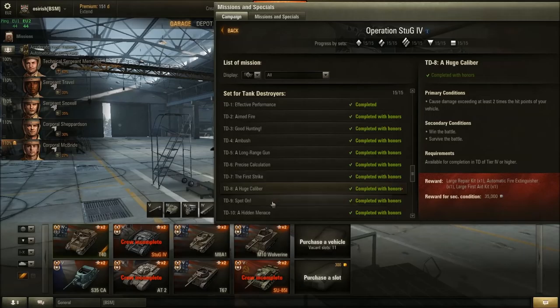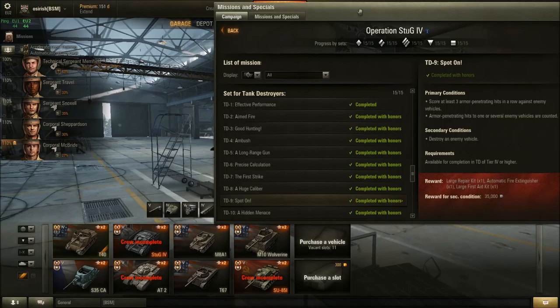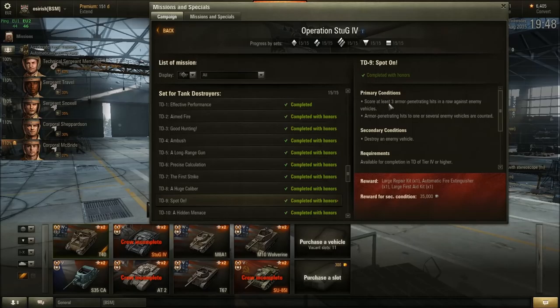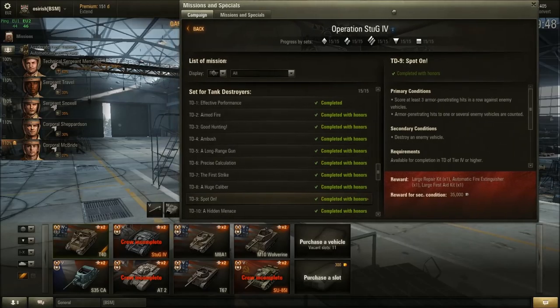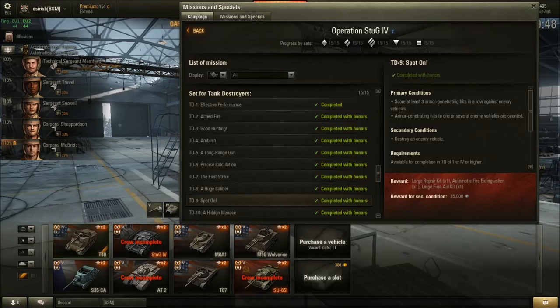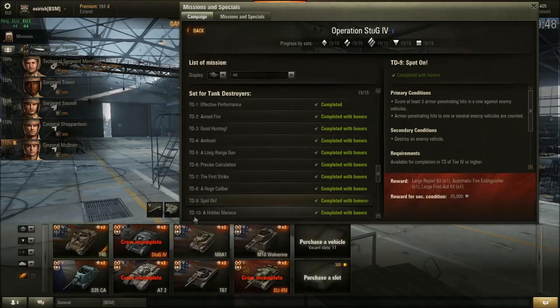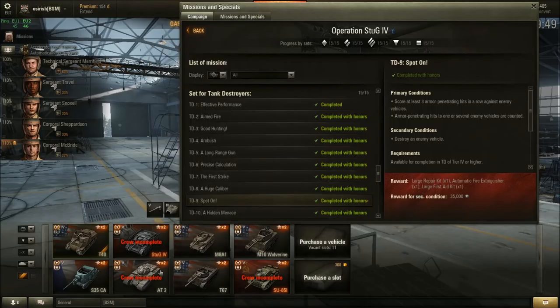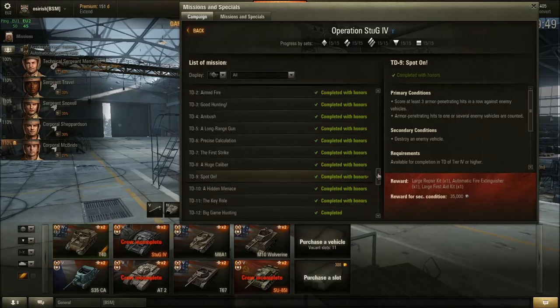Low-tier TDs have so few hit points that doing double their HP in damage is very achievable. Mission 9 — TD Spot On: Score at least three consecutive damaging hits in a row against enemy vehicles. Choose a rapid-firing TD with good penetration — something like the M8A1 at tier 4, T67 at tier 5, or the AT 2. A derp gun is probably not ideal here since you need reliable penetration. Fast reload, decent pen is what you need.